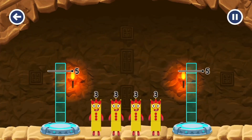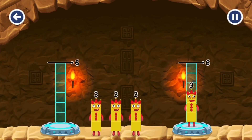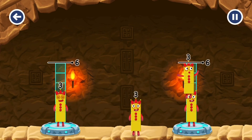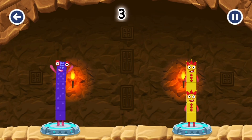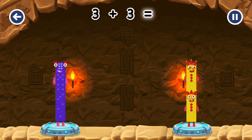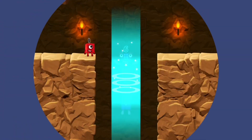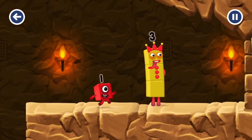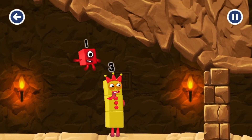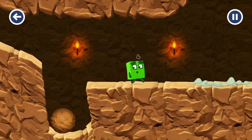Share the number blocks evenly to make two groups of six. Three. Three. Correct. Three plus three equals six. Three plus three equals six. Six equals six. I am six in the mix. I think three might need one's help to get past that wall. Oh yeah. Two for two.